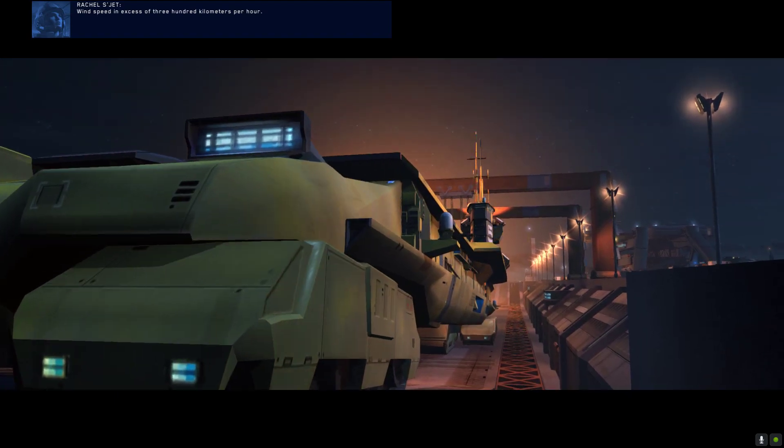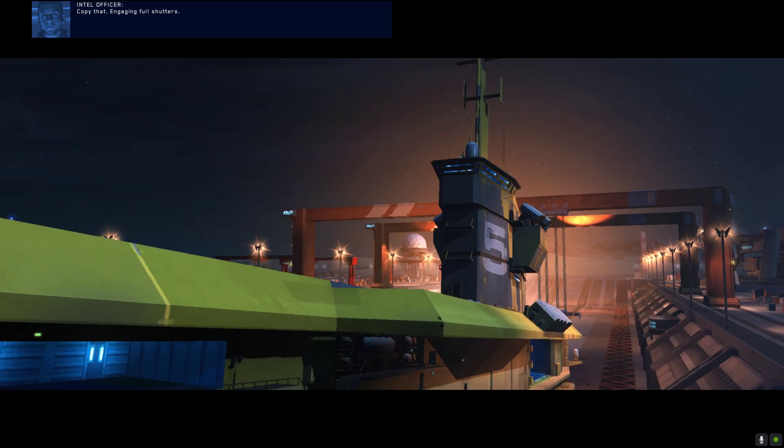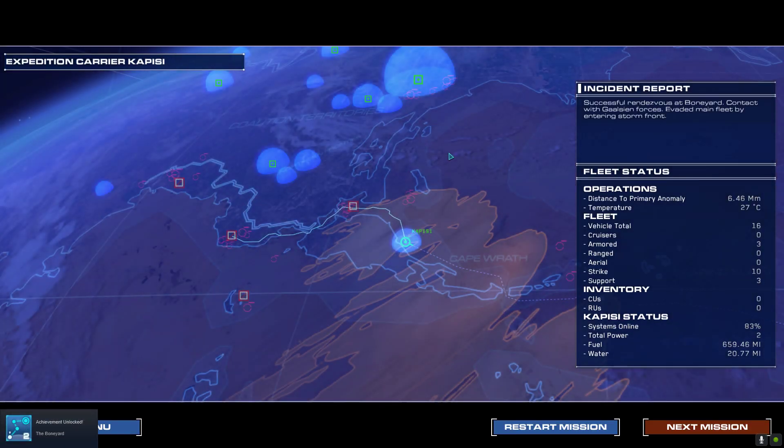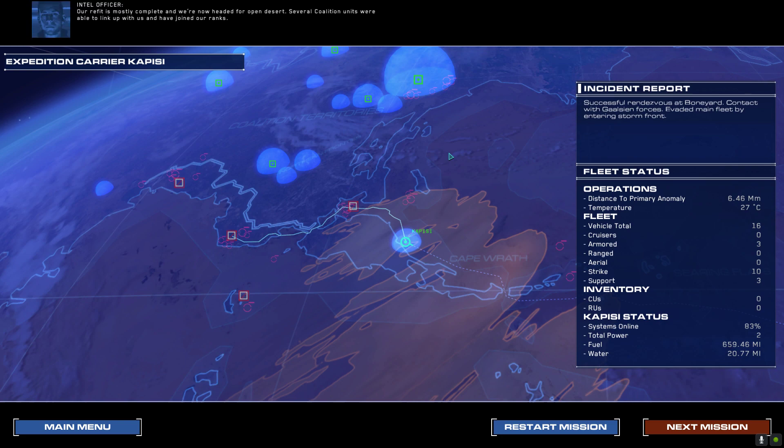This mission is a go. There goes our majestic carrier. The first mission is completed! Personal log, intelligence officer Nathan Sjet, expedition carrier Kapisi. Our refit is mostly complete and we're now headed for open desert. Several coalition units were able to link up with us. To the north, Gaalsien forces are laying siege to our homes — there's no going back. The expedition must carry on. It's hard to believe it's been four years since our satellites detected the Jiraki object. Its energy readings rival our planet's sun.